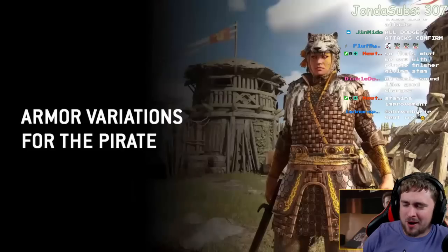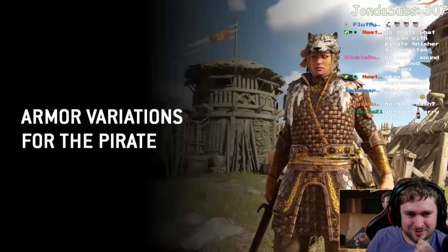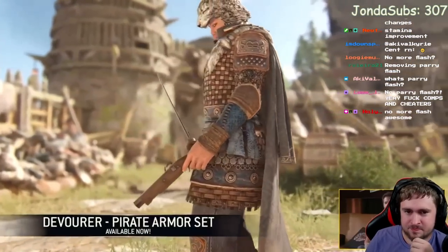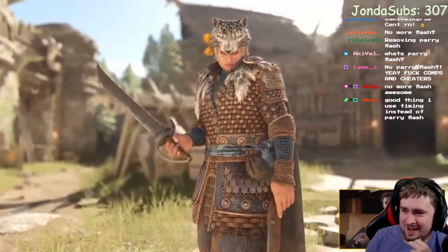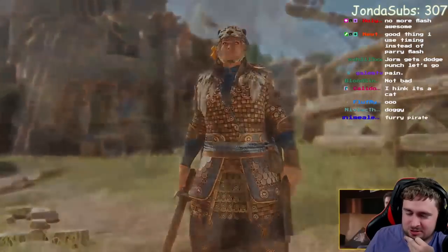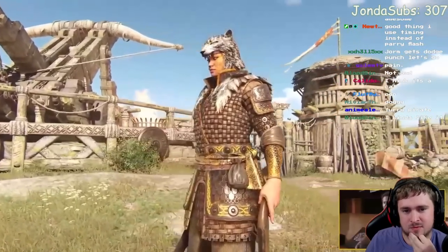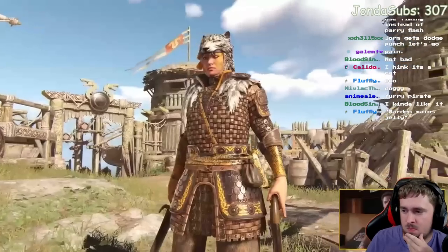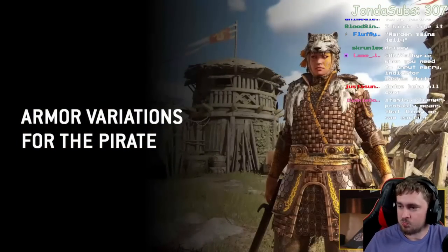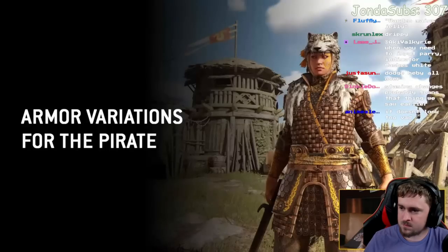First up, armor variations for the Pirate. There are two variations in this update: the 'Devour Pirate' variation set — I love the little wolf detail. It should make Warden manes jealous with the fur. Then there's an alternate with face paint — a great tattoo on the face that's affected by your material color. Two more variations will come in the following update.